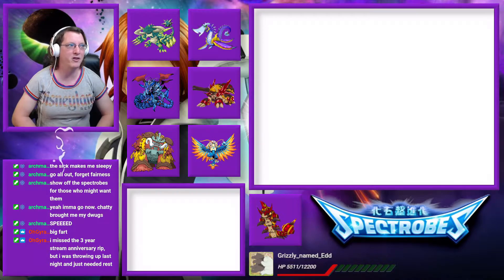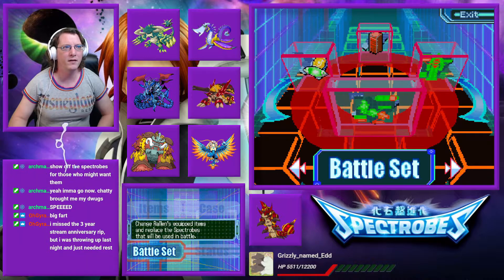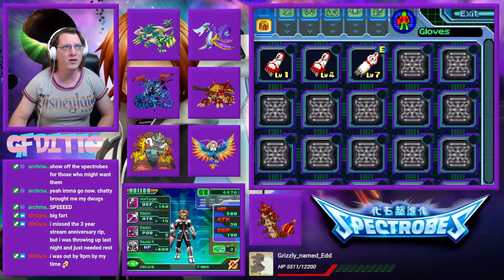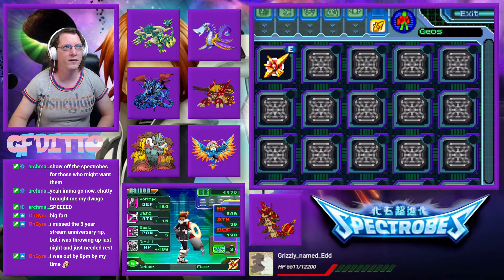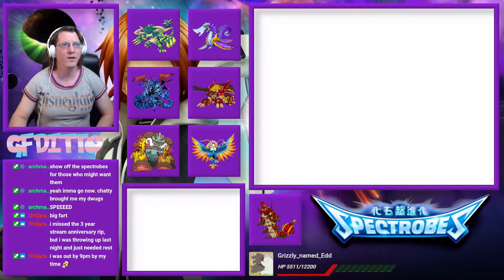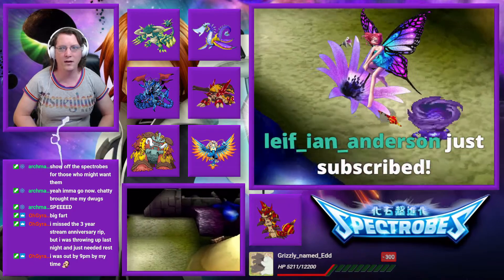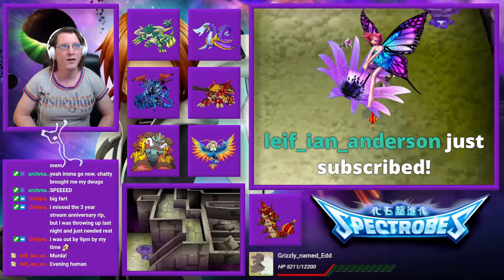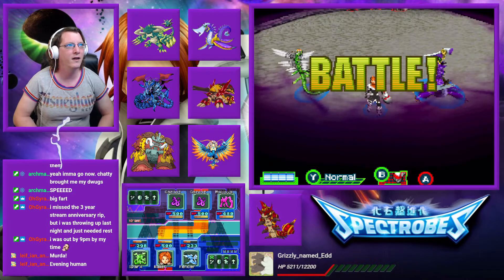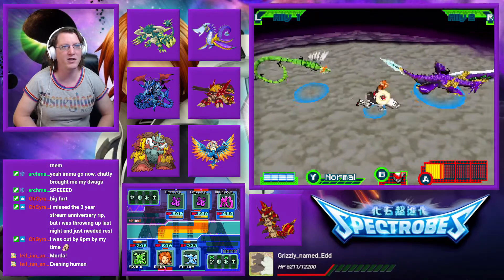We've taken heavy damages. Battle set. Roland should have it. There it is — Geo. Leaf, thank you for the 16 months of Twitch Prime! How's it going, my friend? Come on, get this charged up. So basically what I'm going to do here is show off the Geo, which requires a 3 charge.